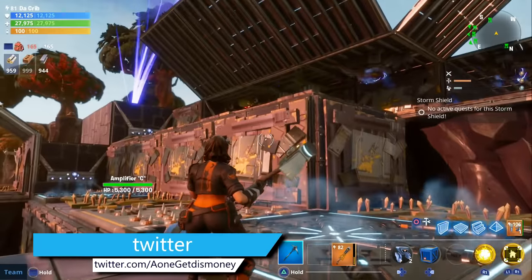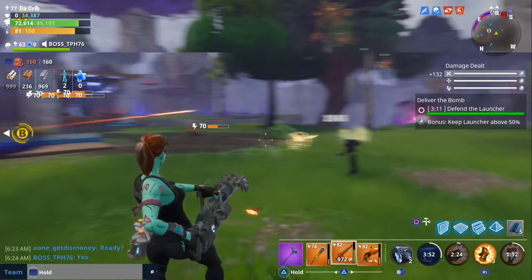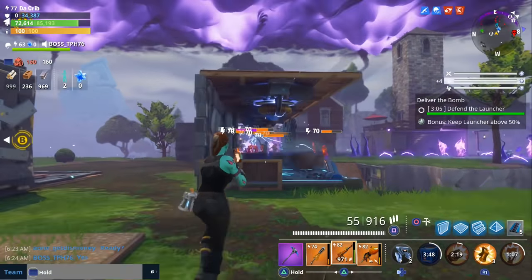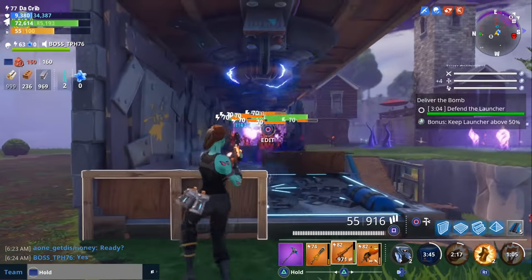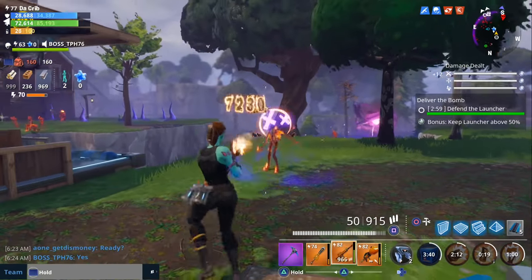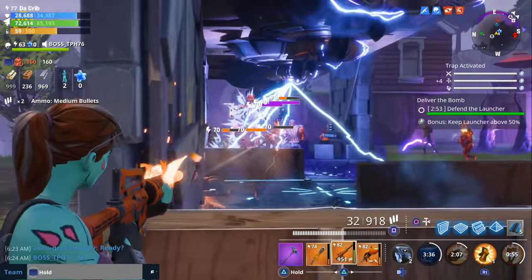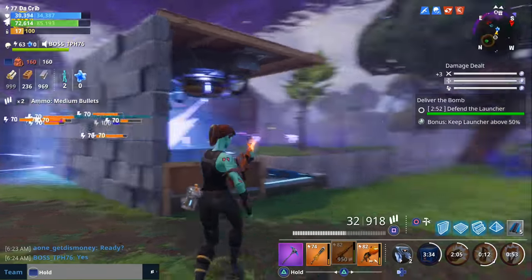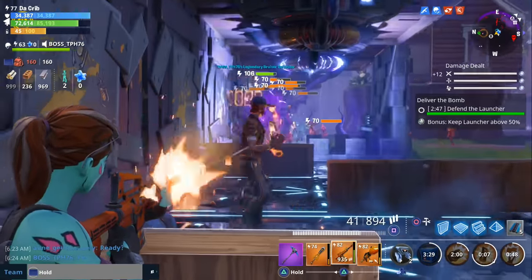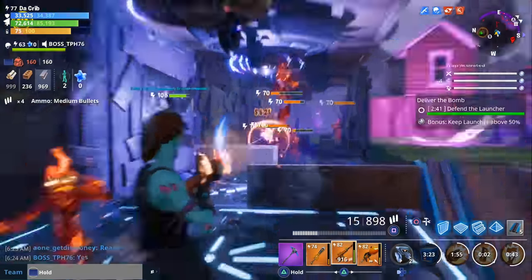Before we get into the walkthrough, I want to show a couple of examples of where I use the infinite loop in regular missions. In this first example, we used it in a level 70 deliver the bomb mission. The first thing you'll need is to have the objective near either a cliff or the edge of the map — it has to be on a different elevation than the surrounding terrain, and the bigger the elevation, the better. If the objective is near a two-story cliff, that's going to be better than one near a one-story cliff.